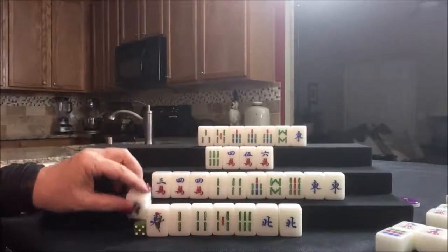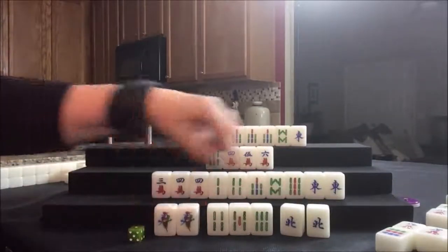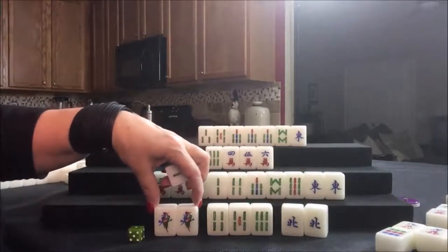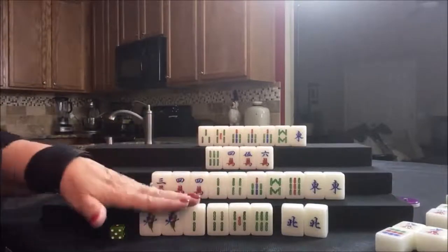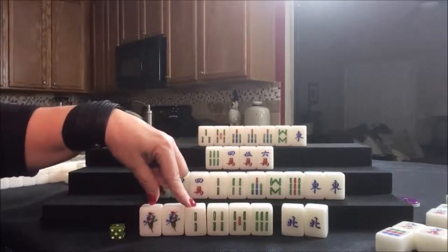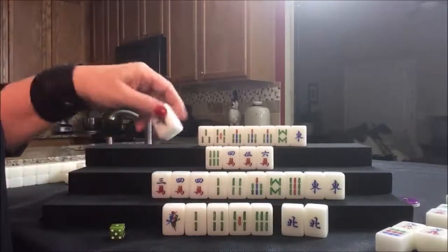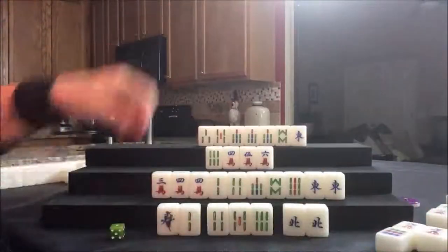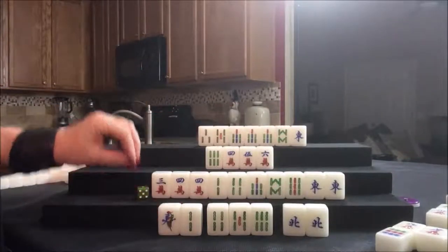Now we have a pair of North, four, five, six. If we discard the two, now we're ready on a one bam. There's one one bam out. No three bams are out. One of each is out because there's a one, two, three chow out. We need to get rid of the one because we're trying for all chow. We already have our pair, so we'll get rid of the one. Sure looks pretty, but that would take away an all chow point.